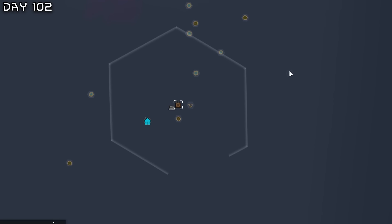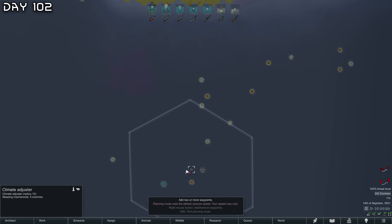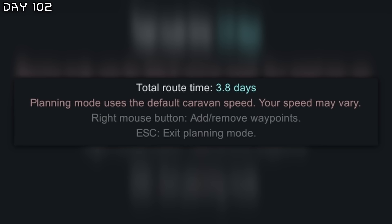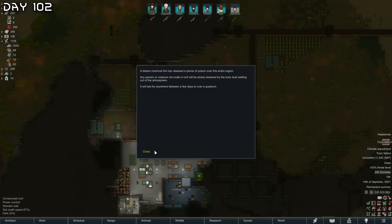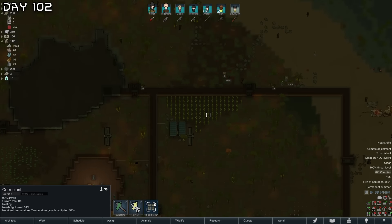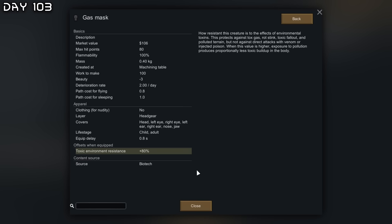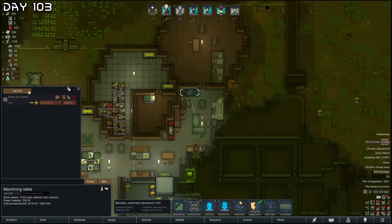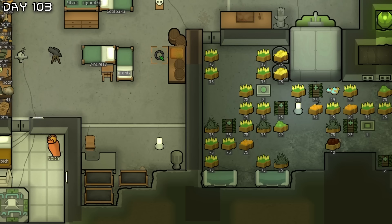51 Celsius — I got this climate adjuster a while ago and I thought it was reducing the temperature, but apparently it's increasing it. I'm going to have to go out and deal with that — but it will be nearly impossible. And a toxic fallout from Randy — worst case. I need to harvest our plants, get all the smoke leaf and corn. This might be the perfect opportunity to make some gas masks — gas mask has 80% toxic environment resistance and we have enough chem fuel.